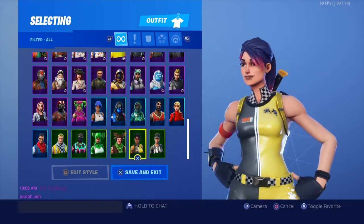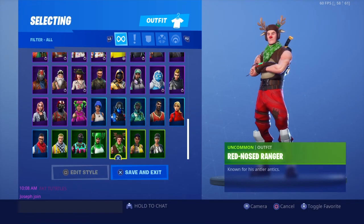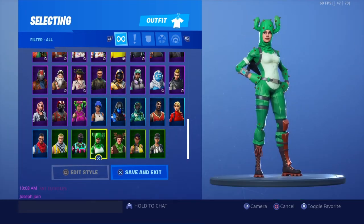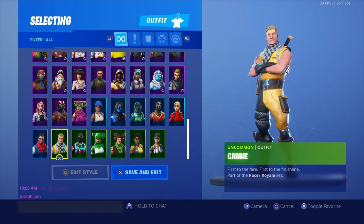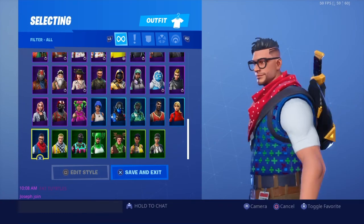Whiplash — bought it when it first came out in Season 3. Red Nose Ranger — lowkey don't know why I bought it, but it'll probably be rare. Prickly Patroller — why did I buy this? The pickaxe is better than the actual skin. Light Show — bought it back in Season 3 or 4. Car Cabbie — bought it when it first came out, probably Season 7 or beginning of Season 8.